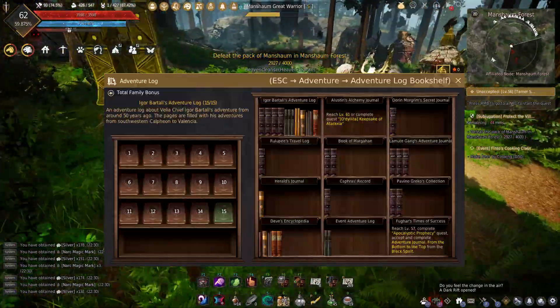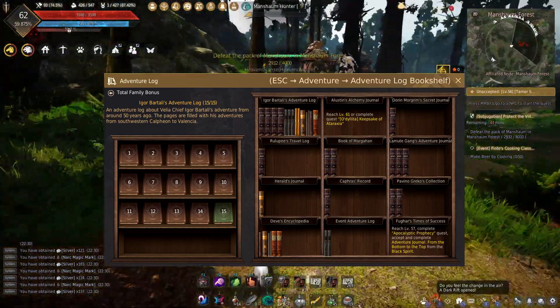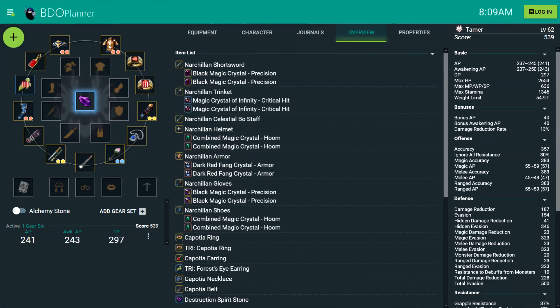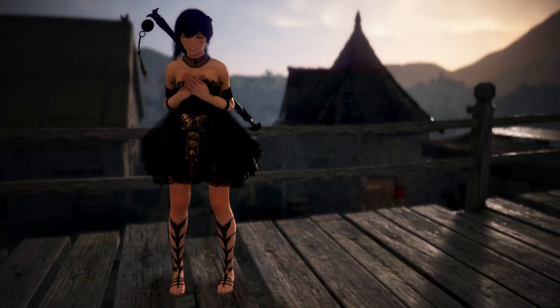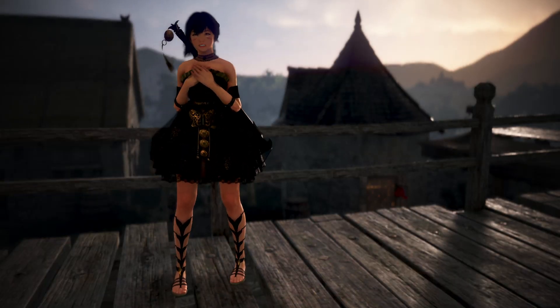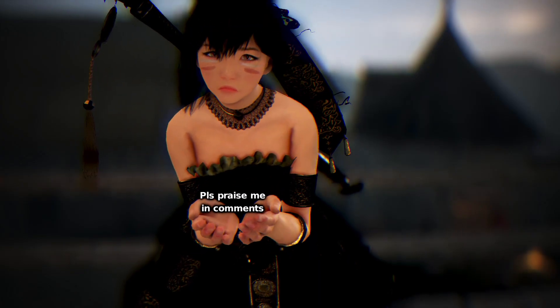If you want even more AP and DP without spending silver on combat gear, you can do the adventure logs and go up to 241 AP and 297 DP, with all the monster bonuses on top. Enjoy your new free gear, don't clap your noob friends with it — link them this video instead. If you have any questions, the comment section is all yours.